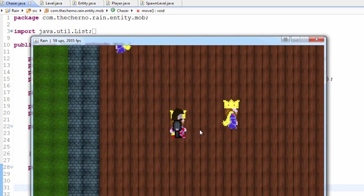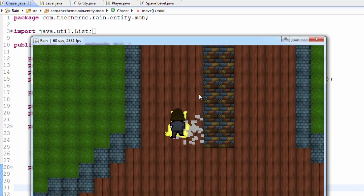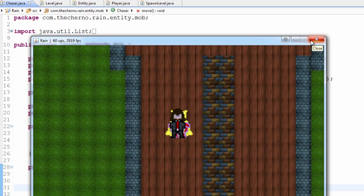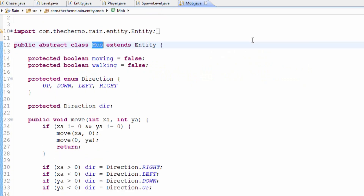The primary problem is that he's kind of too fast — we can't outrun him ever, and that's a bit of a problem. So we're going to fix that today. It's not only going to be fixing this; it's going to allow us to change the speed of our mobs, because right now they actually don't have a speed.